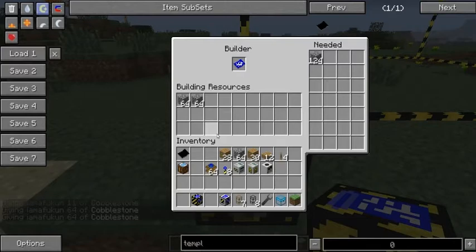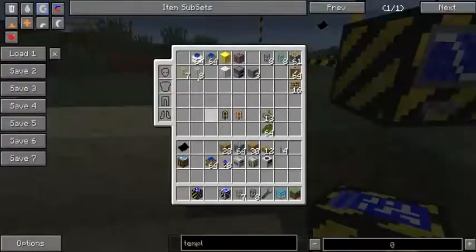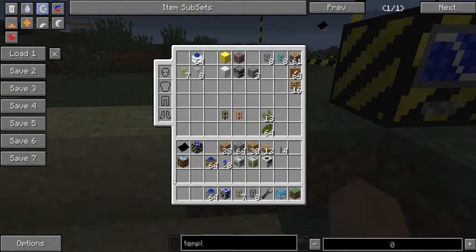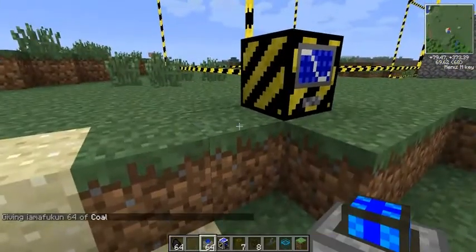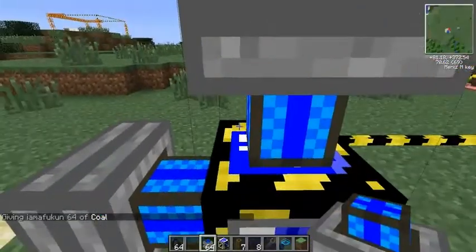One hundred and twenty-four blocks - that should be enough. Then we need to power it, which we can do with our sterling engines. We need coal. There's our engine.